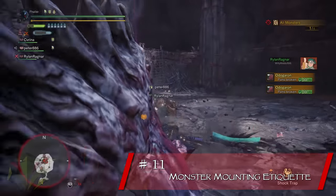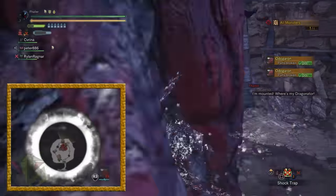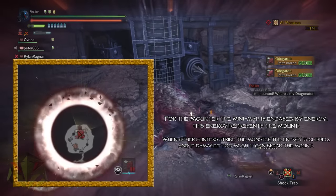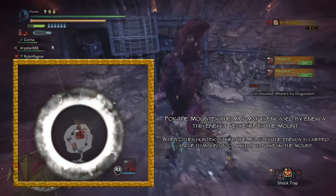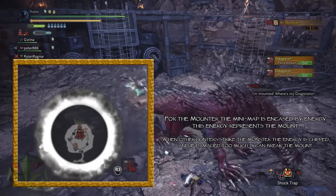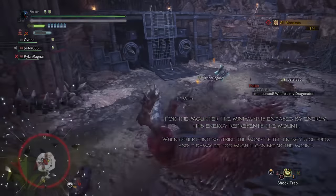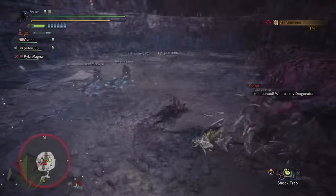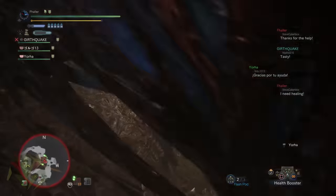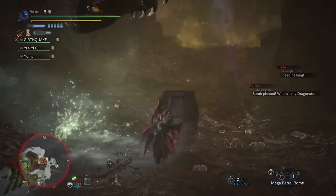Let's discuss Monster Mounting 101. First and foremost, the cardinal rule of monster mounting is: don't attack monsters when another hunter has mounted it. It's as easy as that. While another teammate is mounted, use this time to sharpen your weapon, buff yourself or teammates, eat a ration — whatever. Just don't attack a monster when another hunter is mounted. Instead, prepare yourself, follow it around, and then get ready to do damage after it topples over.